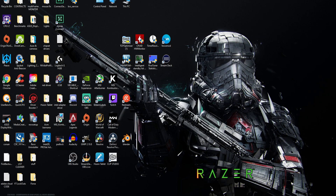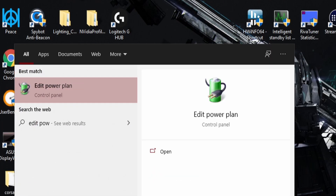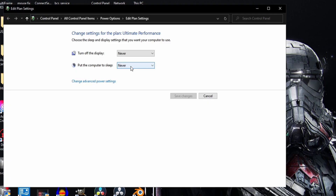All right guys, so the very first thing that you're going to do is go down into where your search bar is and type in EDITPOWER. When you type that in, you're going to get a little green power plug that pops up like this. You're going to click that.